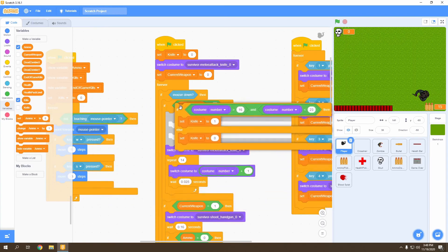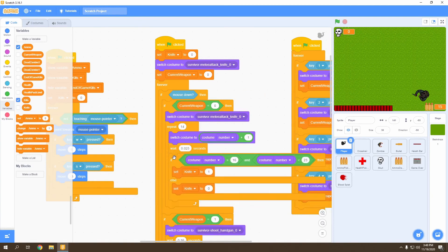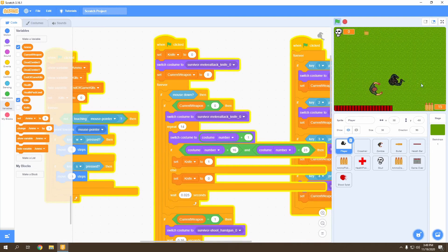Place this if statement inside the repeat loop, before the wait. Let's test it against some zombies. The zombies are taking damage — that's perfect!